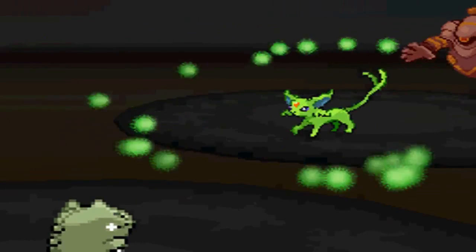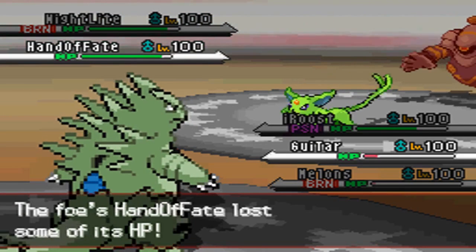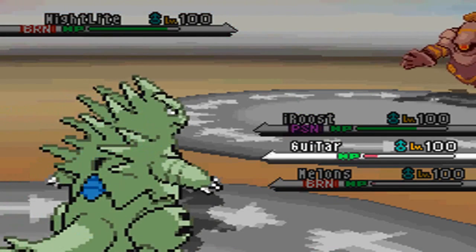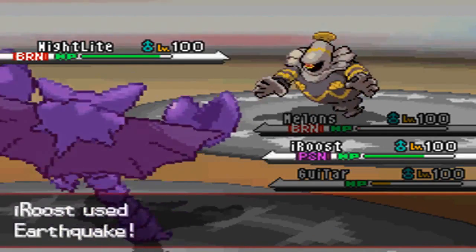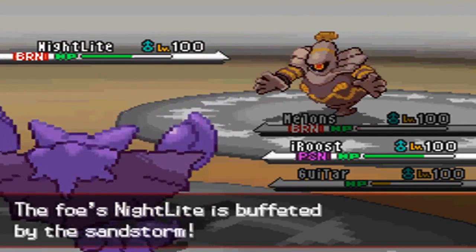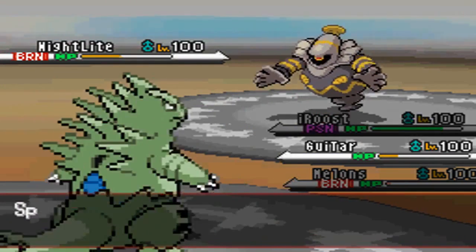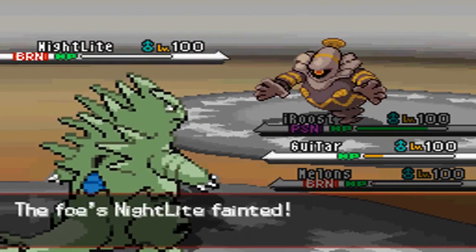He shows that he is Life Orb. But since I have the free Sub on T-Tar, I can get an easy KO on Espeon. Now all he has left is a burned Dusknoir. I'm pretty sure he'll go with Will-O-Wisp trying to cripple my T-Tar, so I go into Gligar to take that — I have Poison Heal. I get off Earthquake, putting Dusknoir in range for T-Tar's Crunch to be a 100% guaranteed KO, and that turns out to be the case — that's the match.